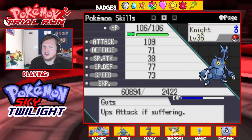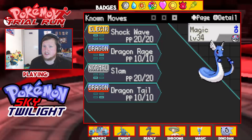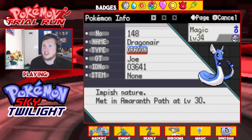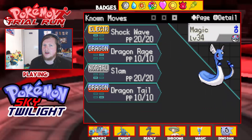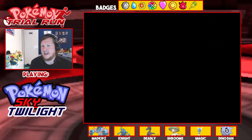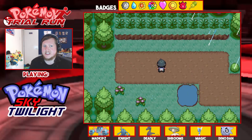And we have Magic our Dragonair, Impish nature with Shed Skin for the ability, and moves Shockwave, Dragon Rage, Slam, and Dragon Tail. That is the team. Let's get started — hey Google, set a timer for half an hour.